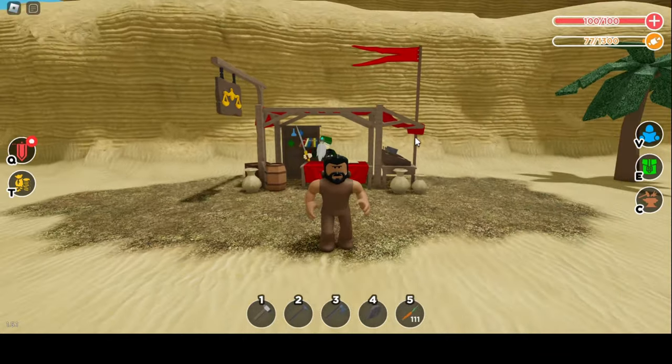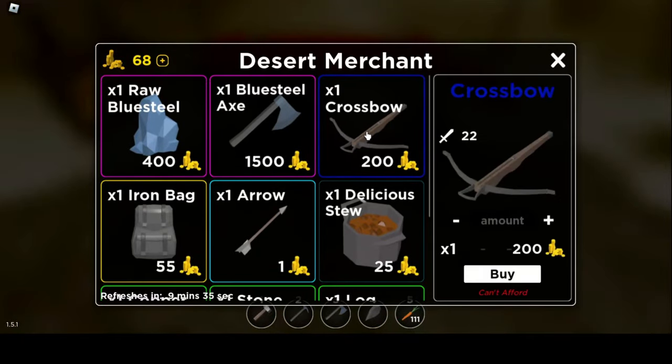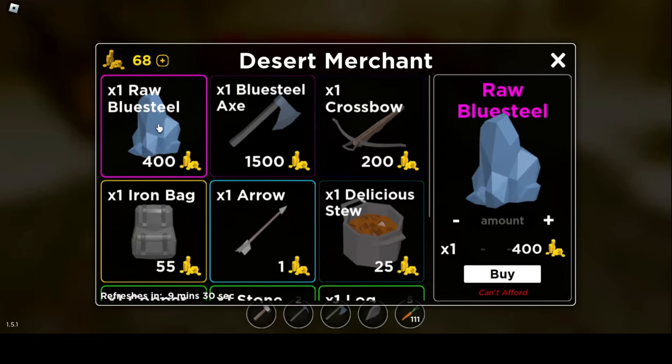Basically, when you go to the merchant, you buy items using coins — the coins we just made using gold nuggets and the coin press machine. There are lots of items that you can buy.